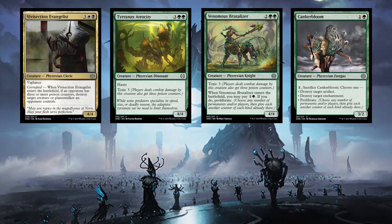Some of the lower rarity cards: Vivisection Evangelist was definitely worth the splash - really powerful card if you can get that corrupted trigger off. Tyrannax Atrocity was really good with Venomous Brutalizer; they're both strong cards. Toxic three is very, very powerful. I did curve Brutalizer into Atrocity in one game where the opponent probably had the upper hand to start, but then I hit them for eight damage and six toxic, and that was going to end it. Canker Bloom was really good with the conduit - you can replay stuff from the graveyard because there's a lot of artifacts around.